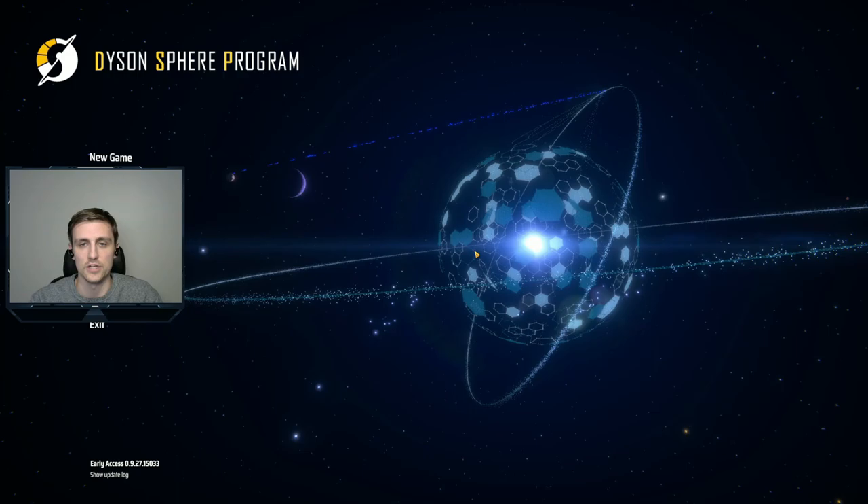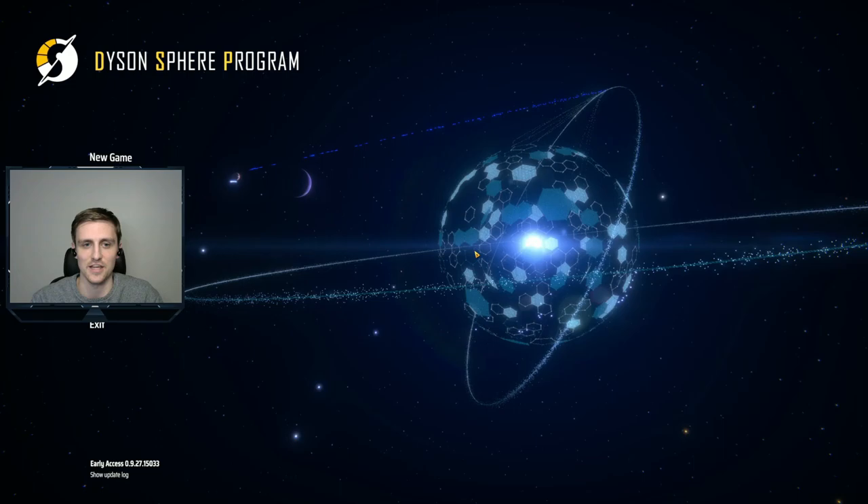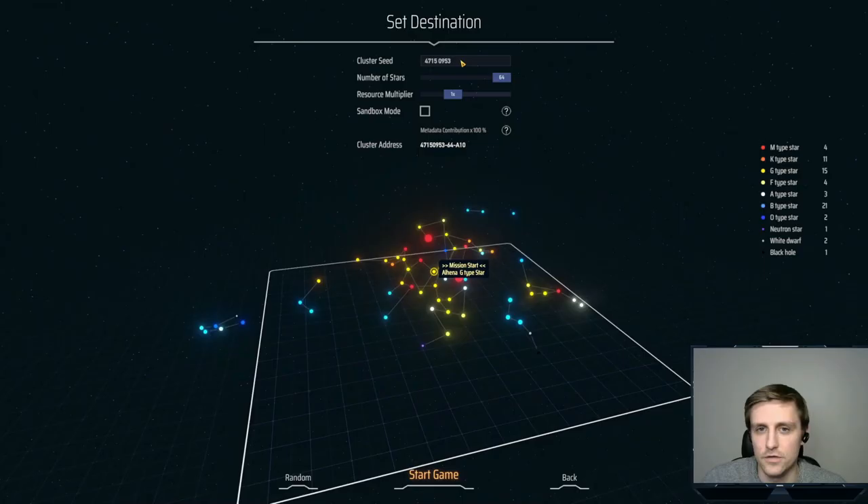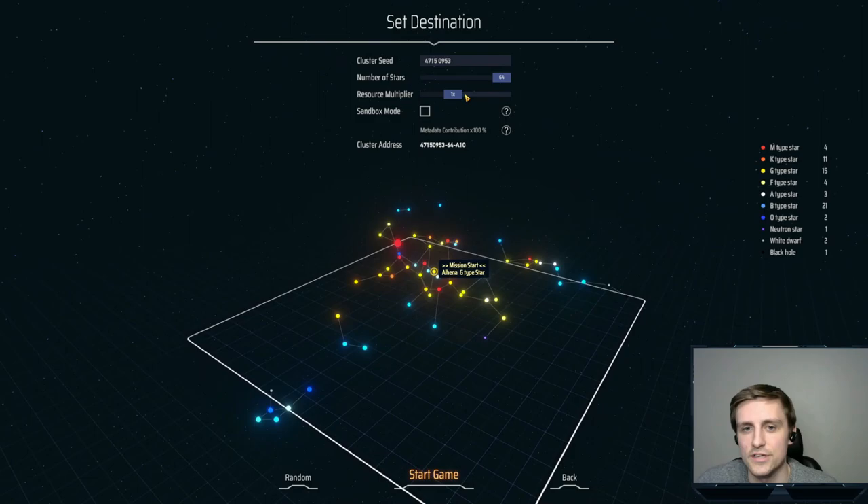I have some experience playing simulation games and factory building games already, so that'll make it a little bit easier. The goal of the game is to build the Dyson Sphere, which is basically a huge power energy generator, as far as I understand it. I hope you guys are excited. Let's jump right into some gameplay.